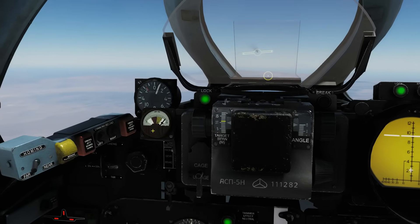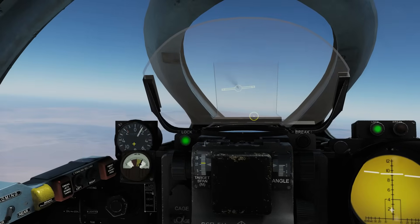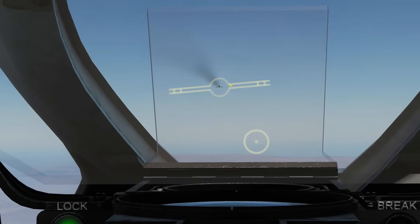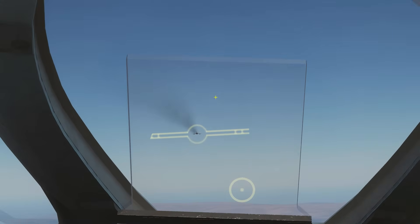We can see the range coming down here, and according to the manual we can fire once we're at 1,500 meters for the gun. You can see that the length of these little wings out here represents the range to him — the longer they get, the closer we are.